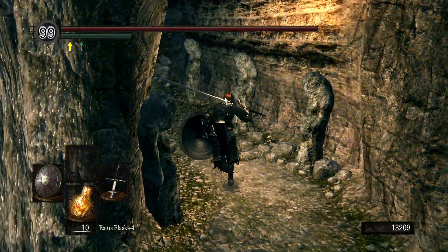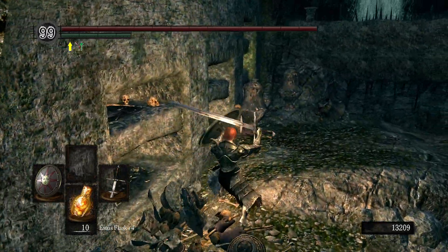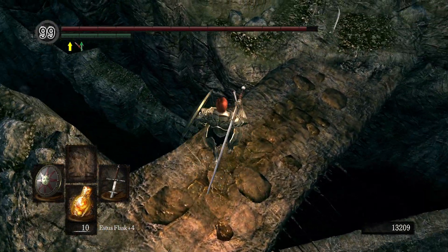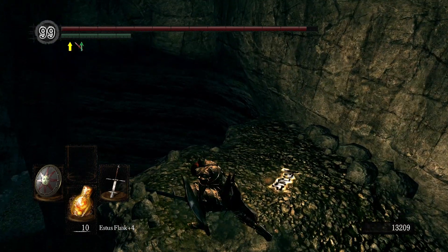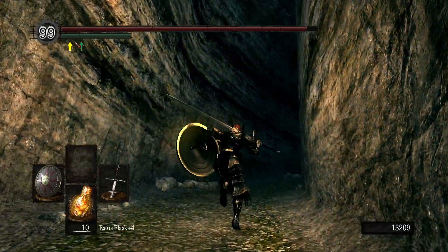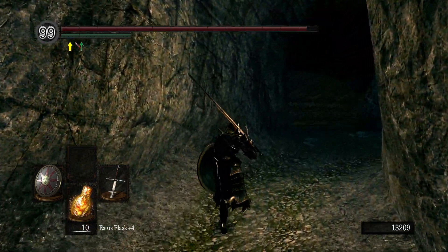I did that jump pretty badly, let me do it a bit better. Yeah, that's better. We can summon Leeroy here, but I'd much rather have Leeroy trying to kill us at the end of the Catacombs in the Tomb of the Giants, trying to protect us and keep us from going into the room with Gravelord Nito.